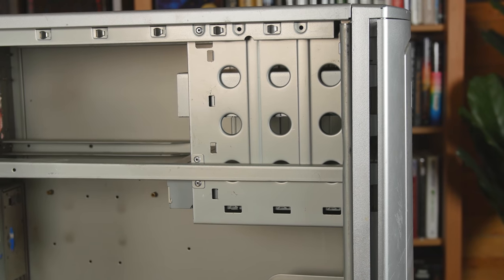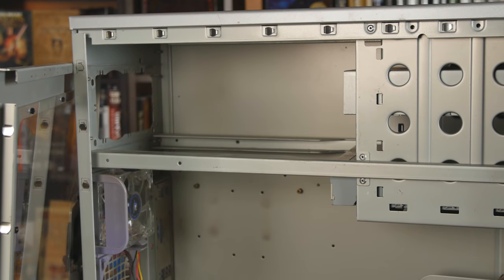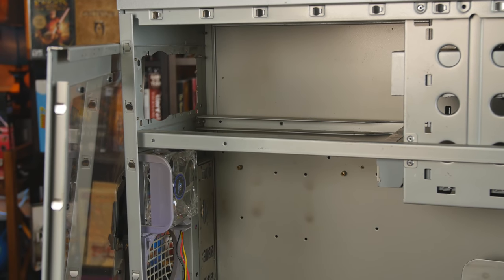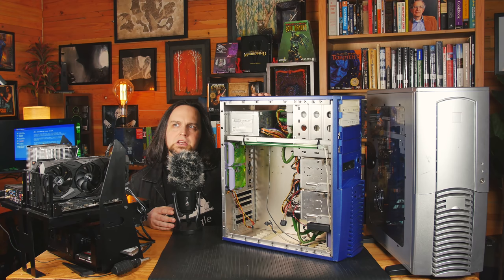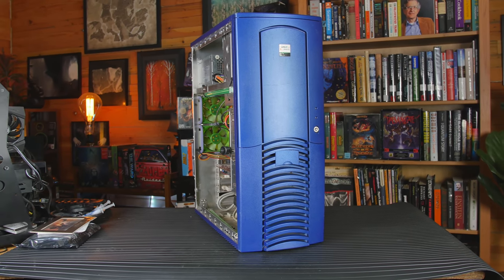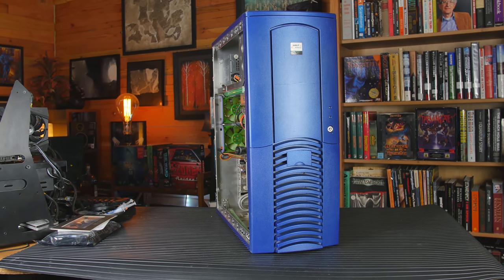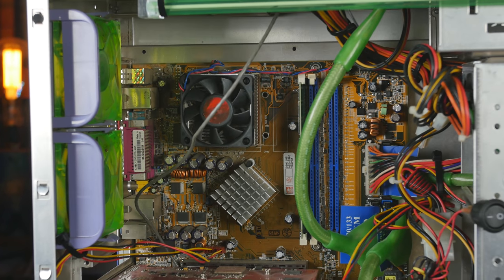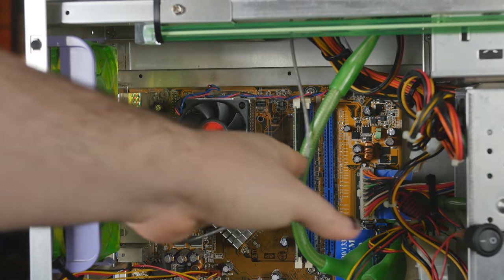That's pretty much it for this video. I just wanted to go over this Chief Tech Dragon case — this ridiculously, gloriously beautiful Chief Tech Dragon case. It was made by Chief Tech, but in China they were Chen Ming. So if you're looking for one yourself for a retro build, look for a Chen Ming Dragon, Chief Tech Dragon, or even the Antec Dragon. Whether or not you want to pay the extra money for aluminum, it might be worth it because aluminum is going to cost less in shipping since it weighs quite a bit less.